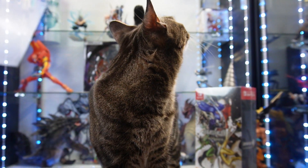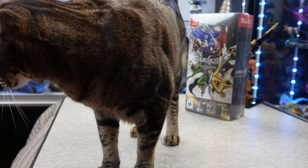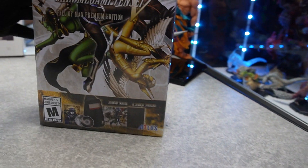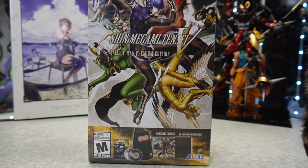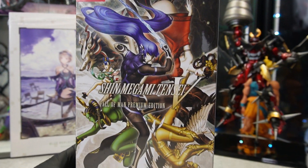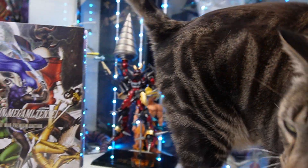Hey guys, this is Ruelo and Sashimi and we've got Stubby looking all majestic on the table with us today because he's joining us for the unboxing of one of the biggest games I've been most excited for all year: Shin Megami Tensei 5. This is the Fall of Man Premium Edition. He's like, you need to get Joker out — he's related to that series.